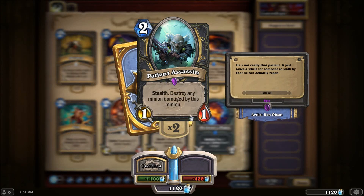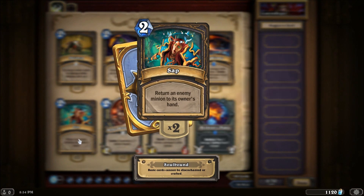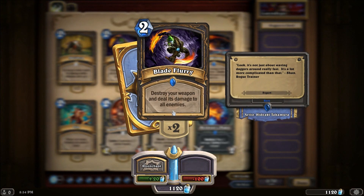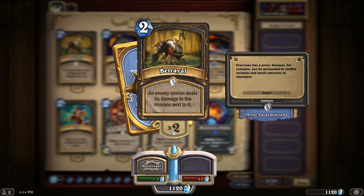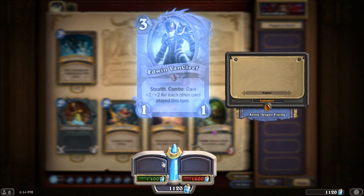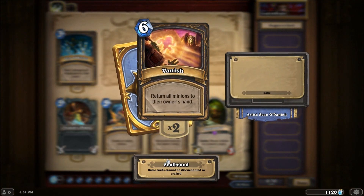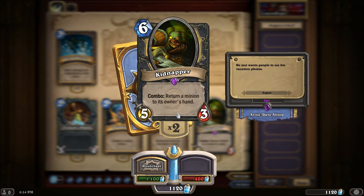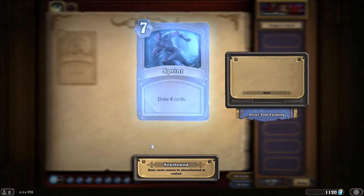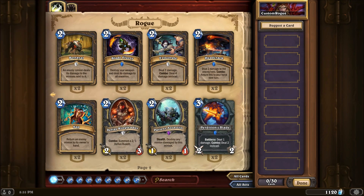The Patient Assassin has stealth and is a 1-1, but all you need to do is damage an enemy minion and it gets destroyed. Sap returns an enemy minion to its owner's hand. Blade Fury destroys your weapon and deals its damage to all enemy minions. Betrayal has an enemy minion deal its damage to the minions next to it. There's also direct creature removal with Assassinate, Edwin Van Cleef which is a 1-1 with stealth plus a combo that pumps itself up, Master of Disguise to give a friendly minion stealth, Vanish to return all minions to their owners' hands, Kidnapper to return a minion to its owner's hand, and Sprint to draw four cards.